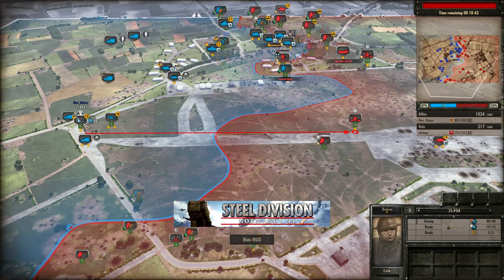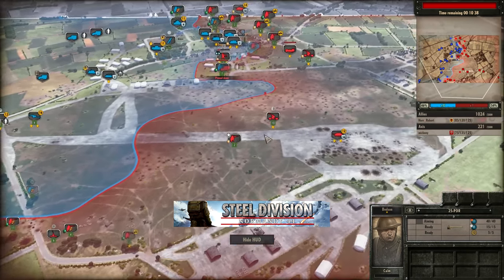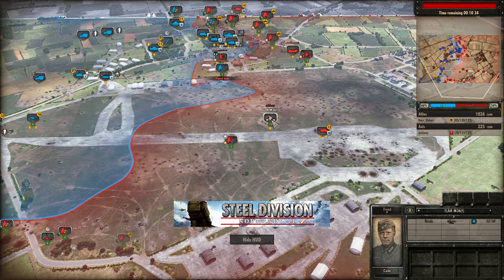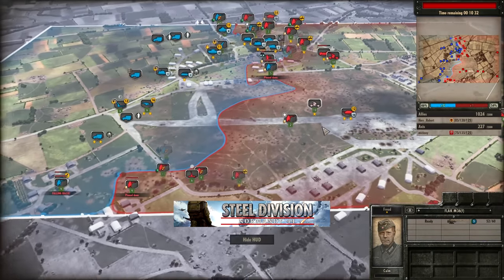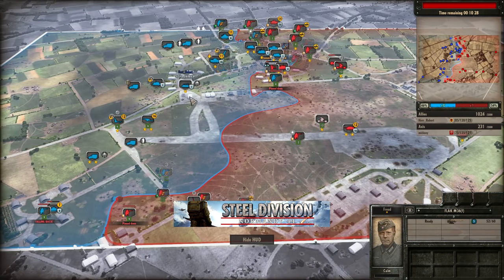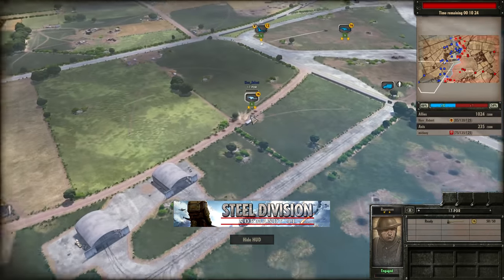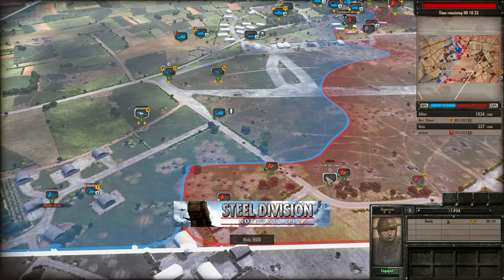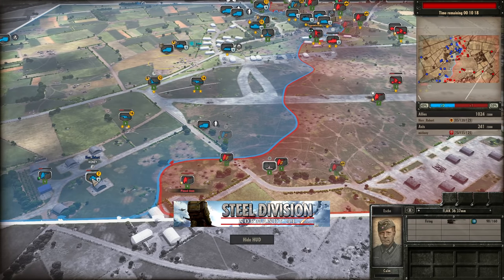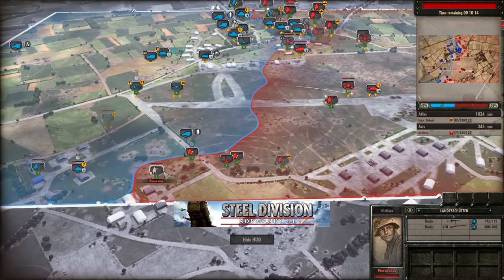A 25-pounder is being brought in. Herr Robert is going to use it to try to stun the Flak M36s and get rid of them so his air force can be online again. The 17-pounder has to be careful as the Flak 36 is going to engage it and does a good bit of damage. A Honey is coming down to try to push back the Lander Schutzen. The 25-pounders have now opened up. The AVRE is still alive in the town — even with transmission damage it could still be a force to be reckoned with.